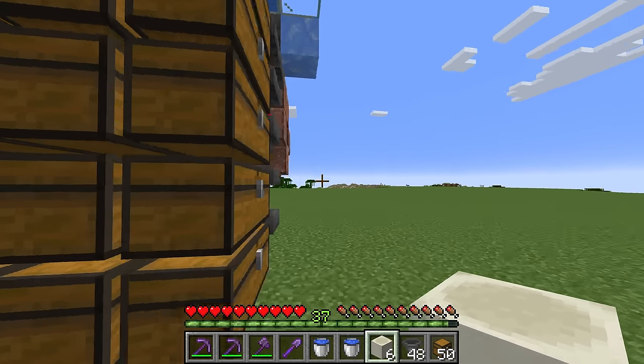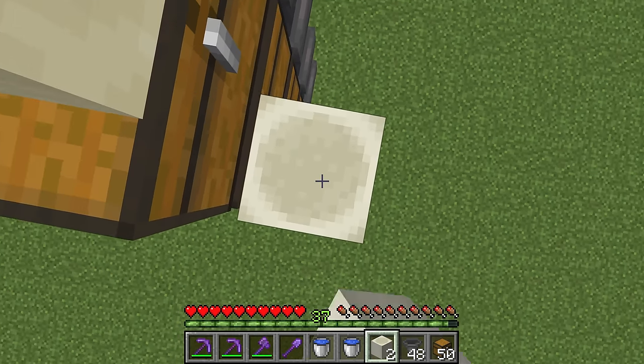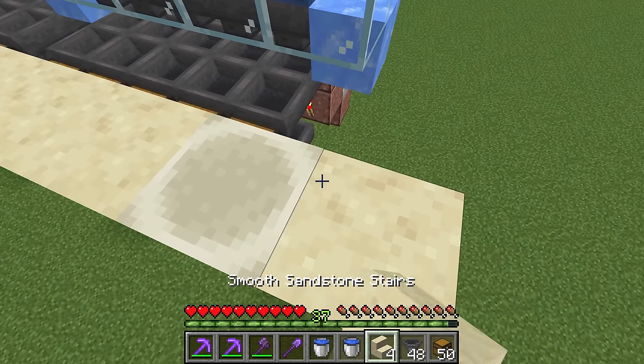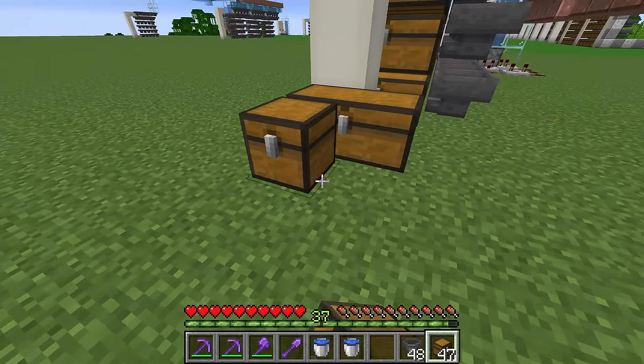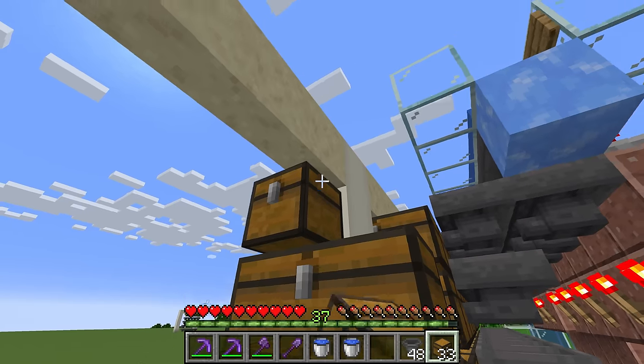The start of this is the exact same as any of the other sections. We're just going to go up six blocks with these bone blocks or whatever your building block is, and we're going to go five over with the stairs. We're also going to place down our 25 double chests here to make our five by five double chests grid.